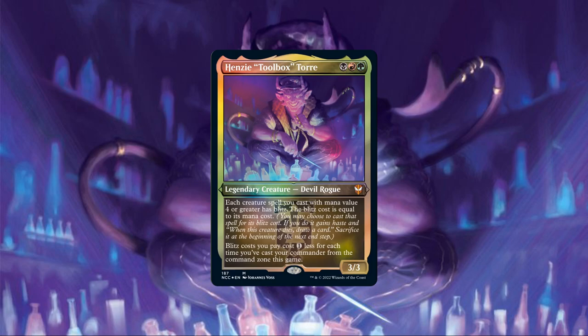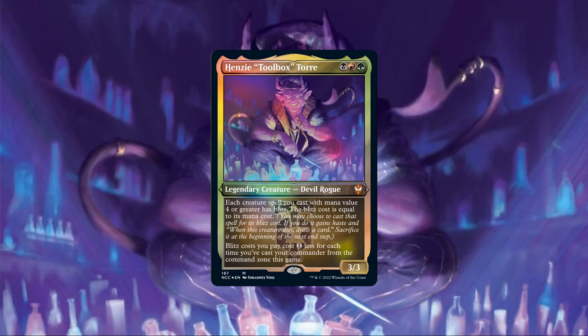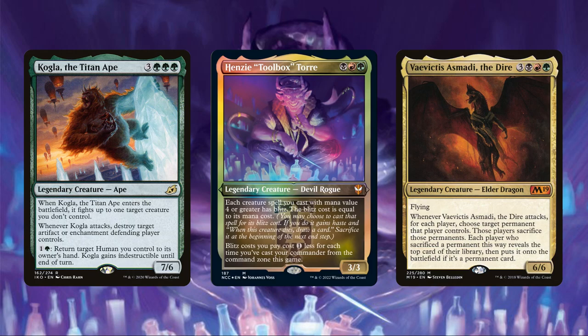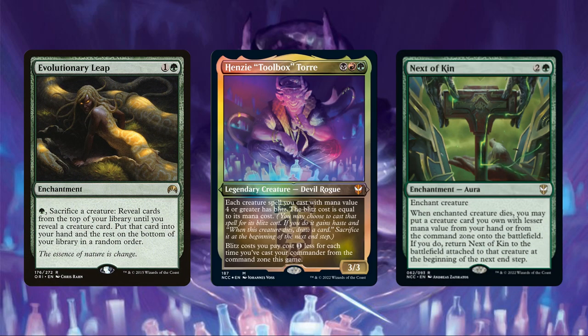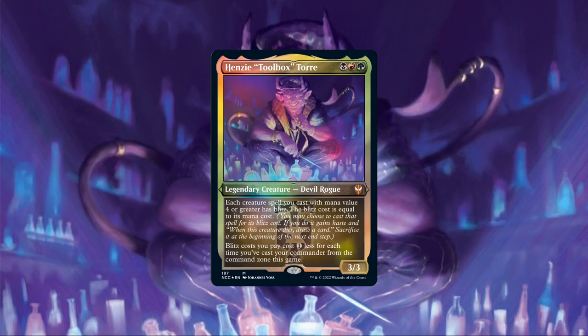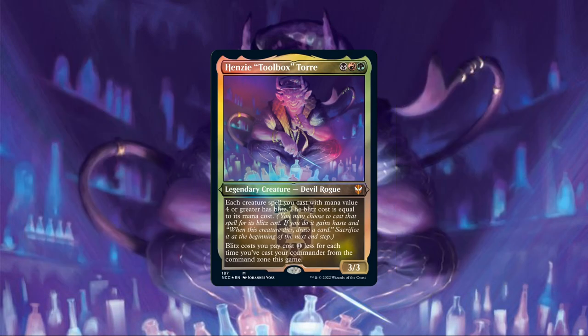That means we'll be keeping the best selection of big ETB, attack/damage and death trigger creatures the core build has to offer, and further augmenting it with potent additions to maximize the number of creatures that can make use of Henzi's blitz granting. And to squeeze out even more value out of our blitz creatures, we'll be beefing up the core build's arsenal of sac effects and death payoffs to ensure that our blitzed creatures' limited lifespans are put to better use by enabling us to sac them for value, permanently reanimate their brethren, or even cheat other creatures into play. So let's get on with it, since Henzi charges by the hour and his services don't come cheap — but while his rates are certainly high, you can't argue with the results.